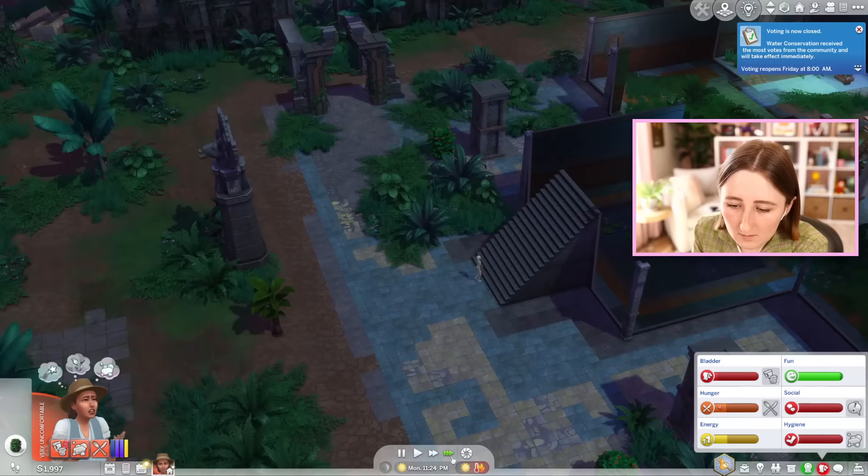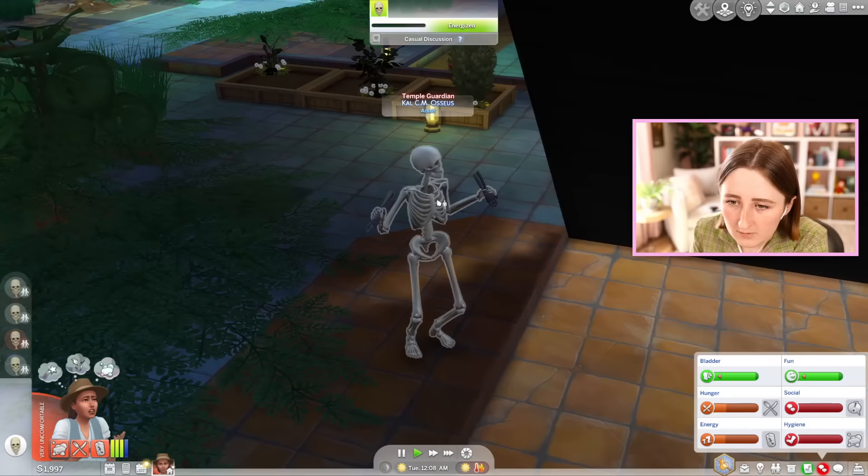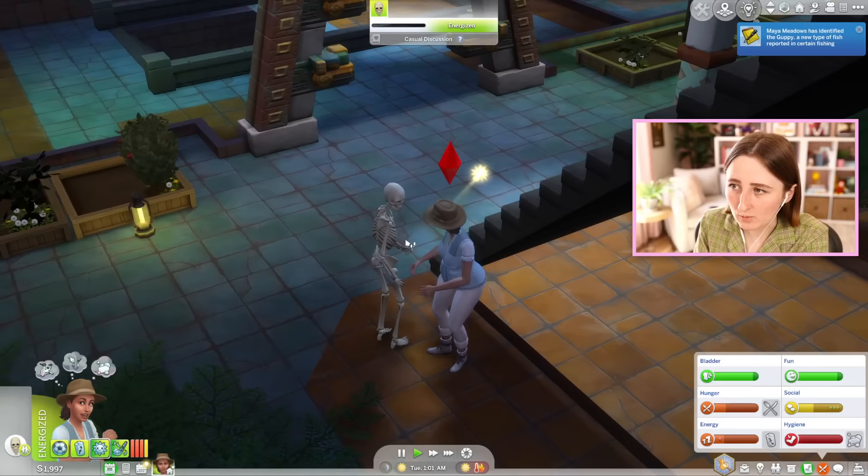Oh, this totally helps! Joke about body hair, mock facial hair — that's mean, they're a skeleton. Don't be rude. I don't think I can build friendship with them — it's not working. At least it's meeting my social needs. I'm feeling a lot better. You can go back and nap in the bush then — these bushes are not that effective for resting. She's feeling a little bit better. I'm gonna eat this grilled cheese. She smells so bad. Our needs are mostly back in the green though, so we should be able to come back in and make some guesses.